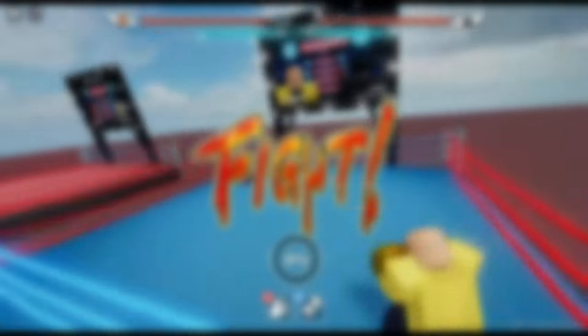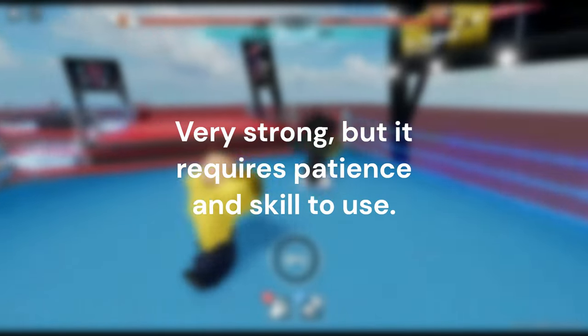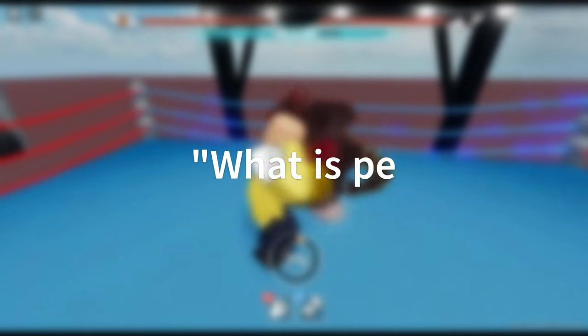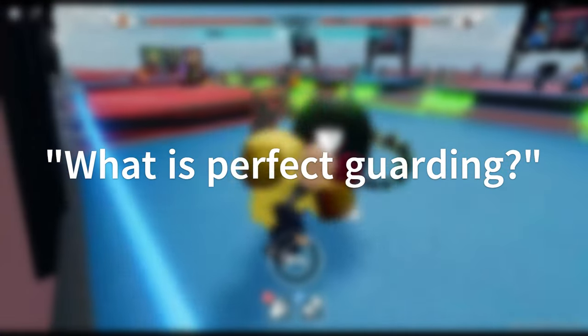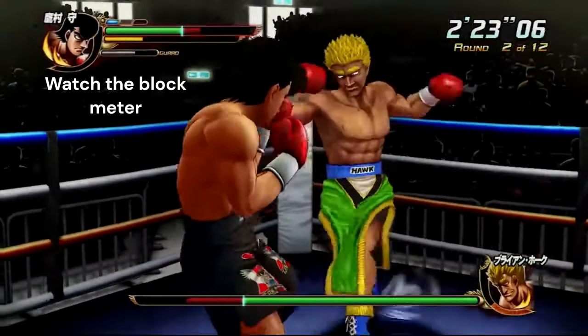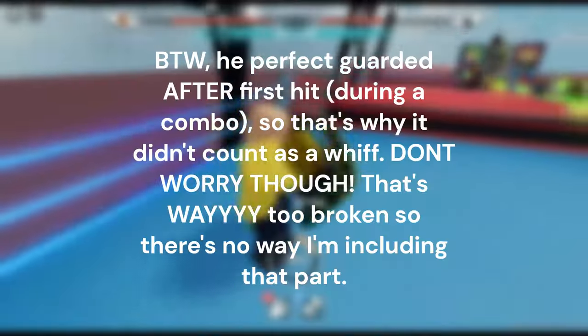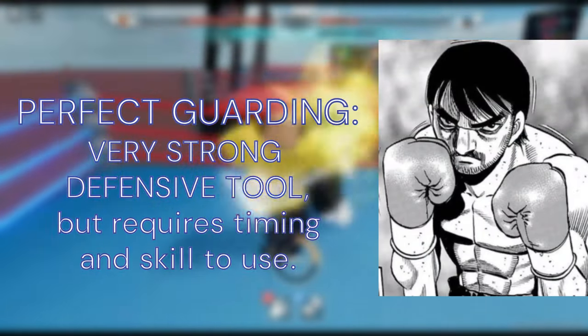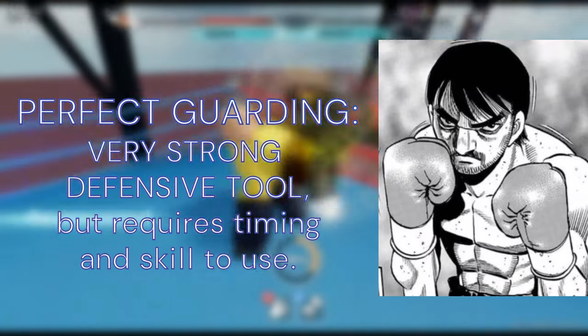Moving on to the gimmick. The gimmick I decided to give this style is one that was in the PS3 game, and one I feel would not only be very strong, but also require patience and skill. That is, of course, perfect guarding. The way it worked in the PS3 game is that when you put your guard up right as the opponent is about to hit you, the attack won't deal any damage to you through chip, you instantly gain back some of your block meter, and the opponent can't combo off the hit. This makes perfect guarding a very strong defensive tool, but it takes absolutely perfect timing, or else it won't work.